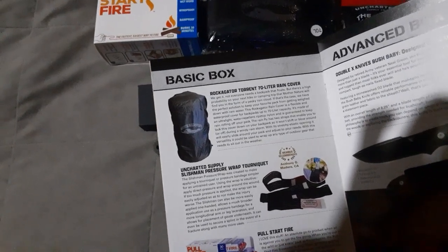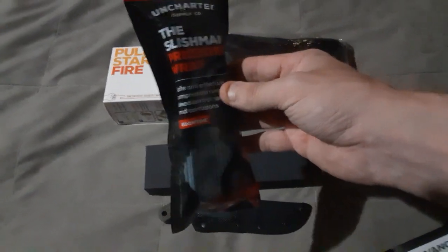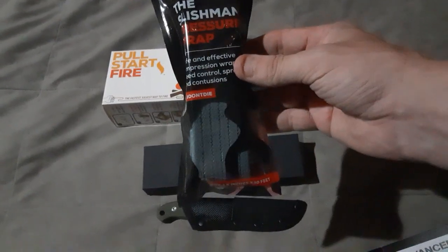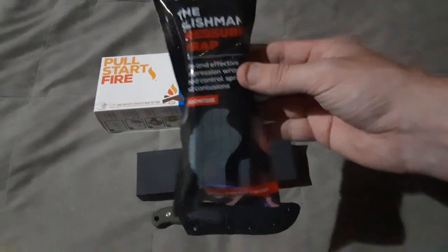The next item in the basic box is this pressure wrap. It's a tonic kit. It's pretty neat and handy to have on hand.